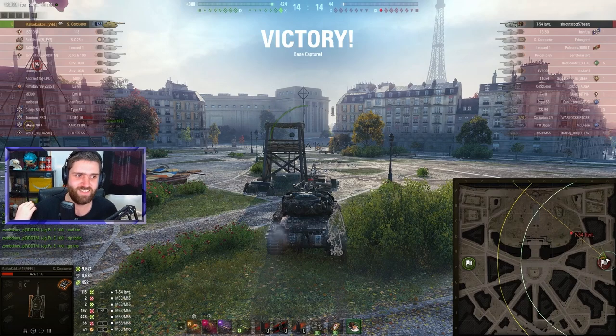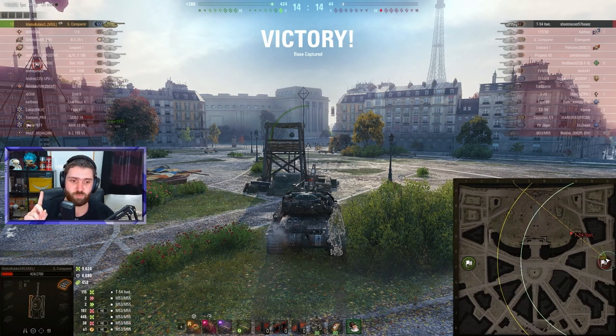Easy peasy — luckily the T-54 Lightweight didn't go forwards again. Probably expecting to get hit with 44 HP, he thought Matko Kubko had a few shells remaining, but no — no shells remaining. When you shoot all of your shots, you can get these awesome results. 12 kills and 9,600 damage. There were a few blind shots in this round. Just an amazing game by Matko Kubko with the Super Conqueror.